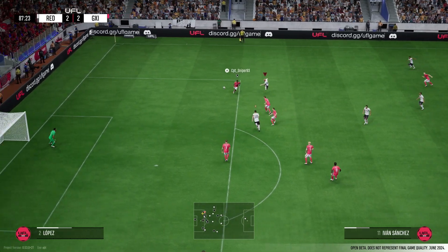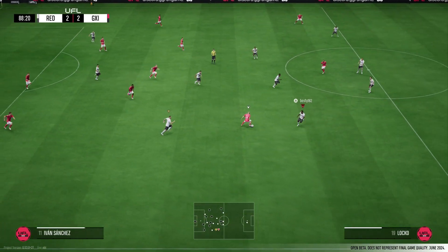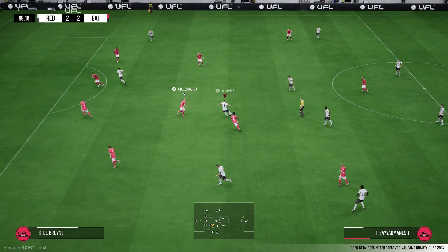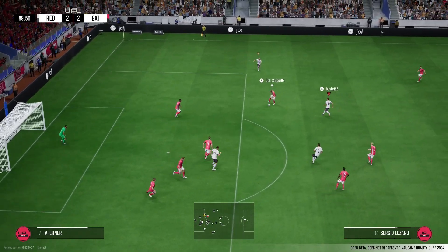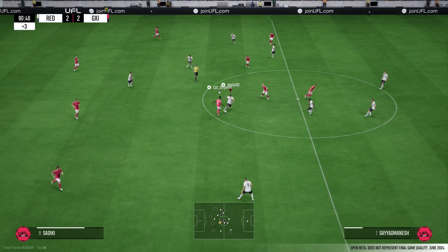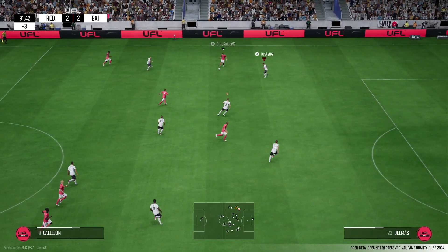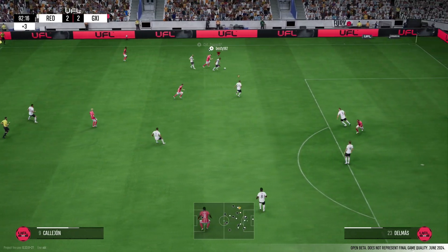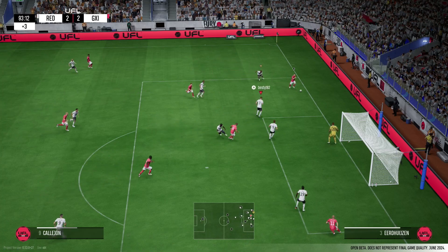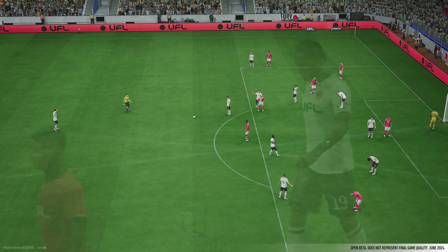Hit one straight to the keeper - probably should have crossed that there to be fair. Nice - oh unlucky. Watch it, don't concede late on. He's moving the ball around nicely, we defend it well. Oh, we've given it straight back - nice, get it out. We draw our first game two-two!